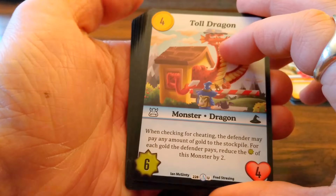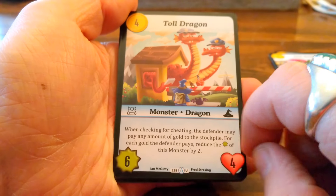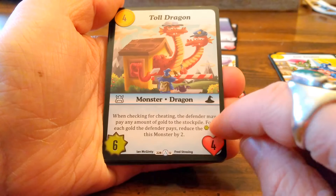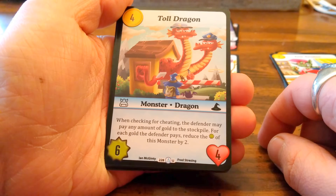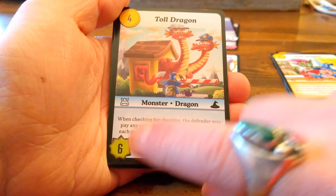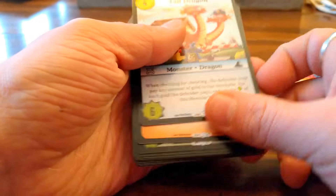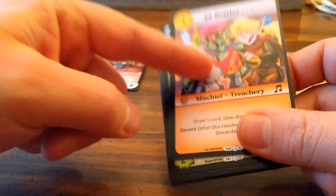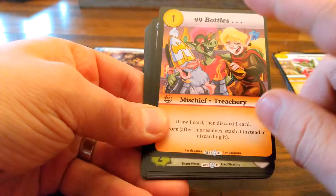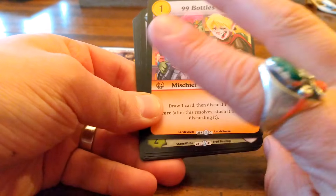Toll Dragons — oh, that's a pretty decent one, actually a really good card. Stats are four-four-six, four-four-six, four. When checking for cheating, the defender may pay any amount of gold into the stockpile; for each gold paid, reduce the power by two. So they have to spend a lot of gold, but that could be a really cool effect. I actually like this one — I'm happy I got a third one, because you get two with the starter set and now this'll be a third. When you construct a deck you can have three of each card.